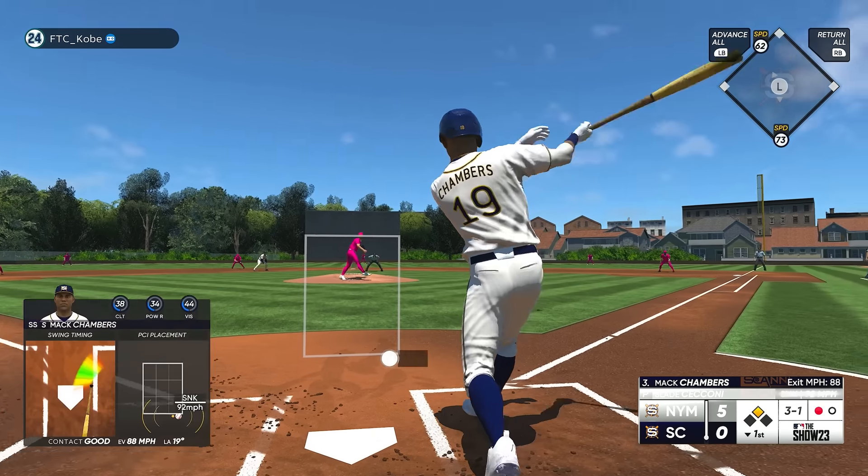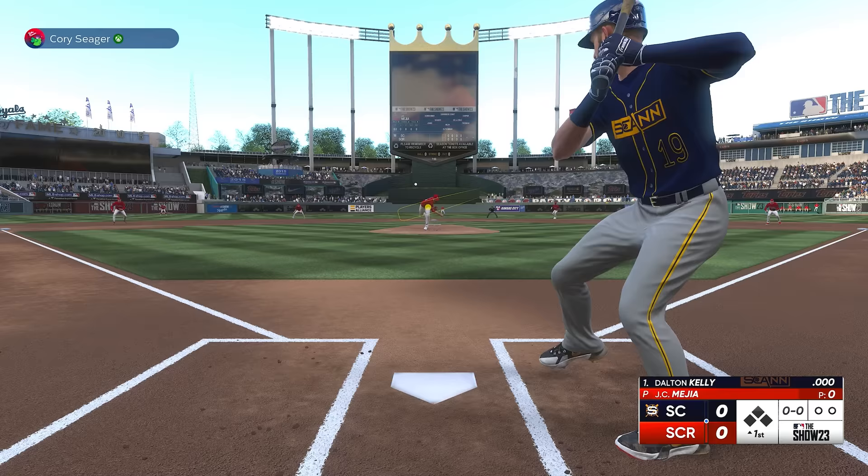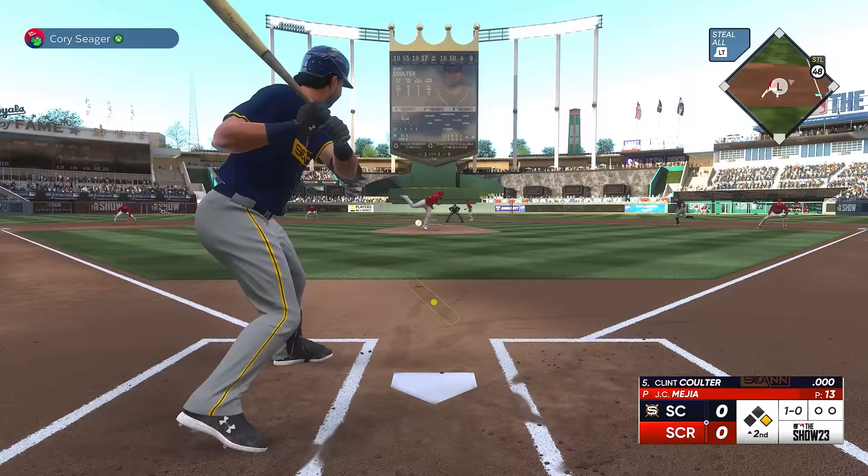Every time I hit a homerun, I open a pack in MLB The Show. Whoever I choose out of these packs gets added to this team. But I'm starting with an all-common team, meaning I'm using players that don't have any power. So as long as I don't have any packs opened, hitting a homerun is going to be very tough.